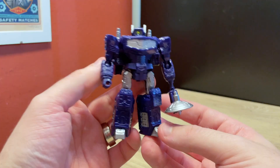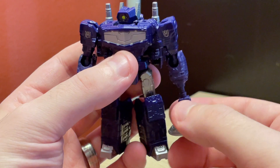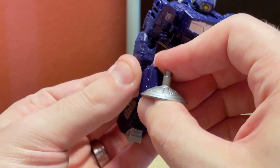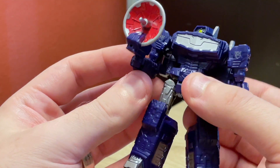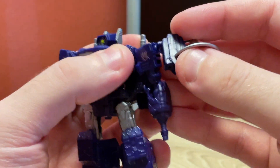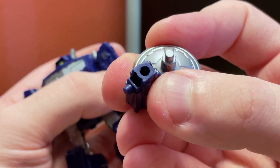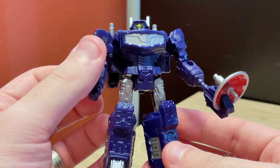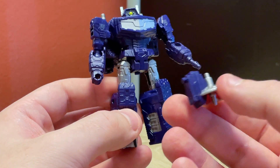Legacy core Shockwave is cute and effective, but this accessory piece has nowhere good to go in robot mode. You can plug it into his hand as some kind of gun, which from one angle looks okay, but from another it looks like he's got a big claw hand trying to offer you up a pizza. You can plug it into either shoulder, but it looks terrible. There's also a peg hole on the back that can peg onto the tip of his blaster cannon hand, giving him a weird little radar metal-detector hand.